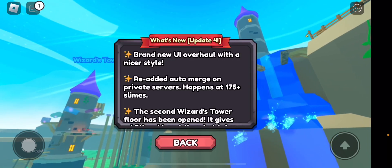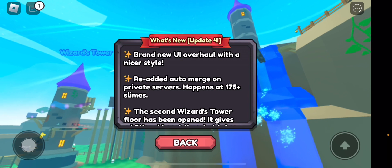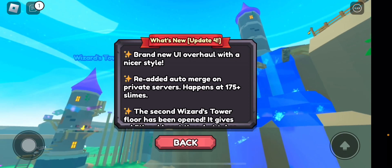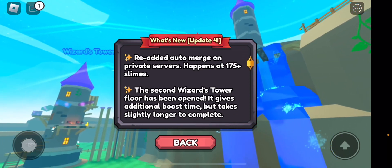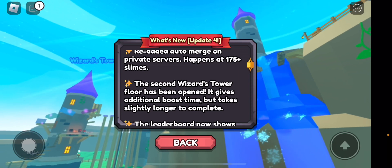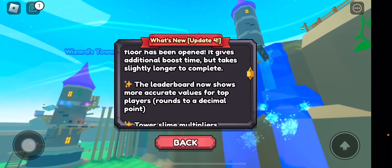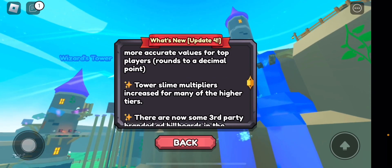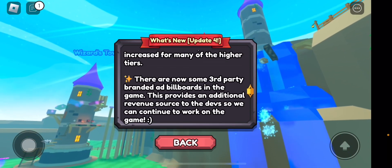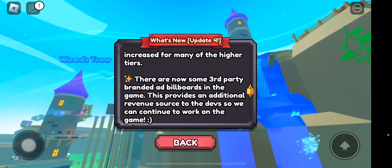So it's update 4 — let's quickly go to the update log. Here's the update. I'm going to show you guys what it is. I have played this game on my alt account but not my main, so if I'm a noob I apologise. We've got a brand new UI overhaul with a nicer style, re-added auto-merge on private servers which happens at 175-plus slime, the second wizard tower floor has been opened — it gives an additional boost but takes slightly longer to complete. The leaderboard now shows more accurate values for top players rounded to a decimal point, pretty cool. Tower slime multipliers increase for many of the higher tiers. There are now some third-party branded ad billboards in the game — this provides an additional revenue source to the devs so they can continue to work on the game.